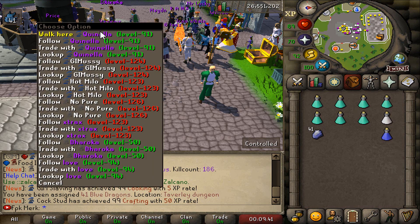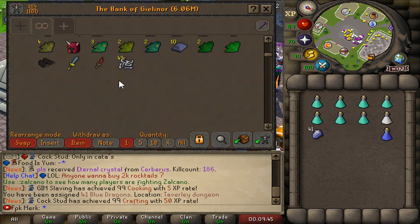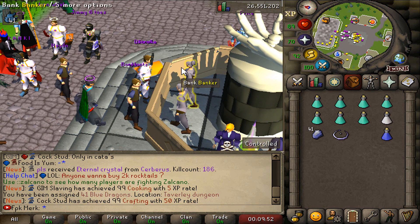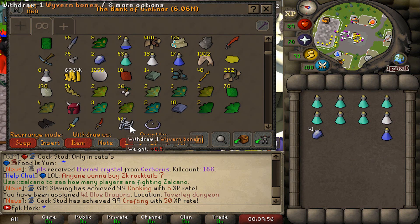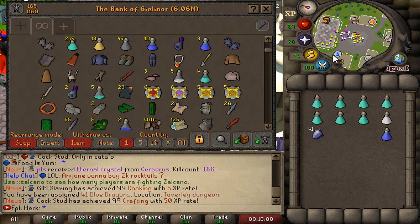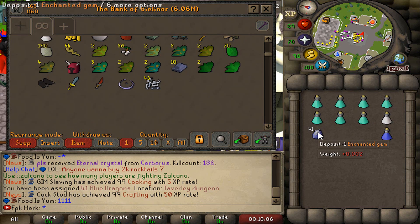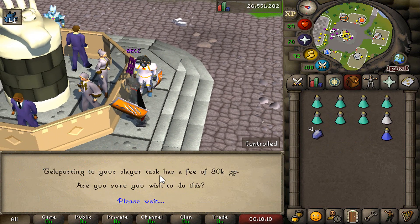Let me take out my anti-dragon shield and we will get on the grind. Let's go to the blue dragons, collect some bones, and after that we might as well vote because I also have 43 wyvern bones. Let's complete the task, vote, and go from there. Teleport to assignment and let's get on the grind.